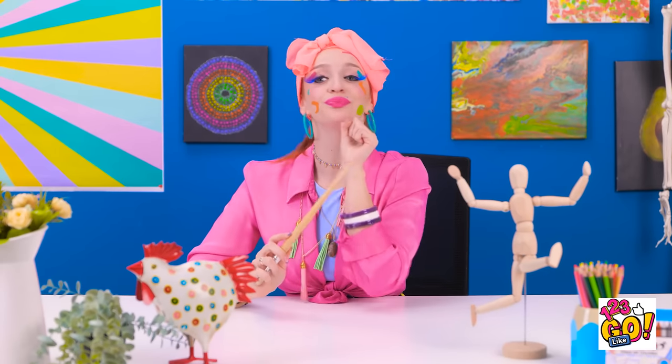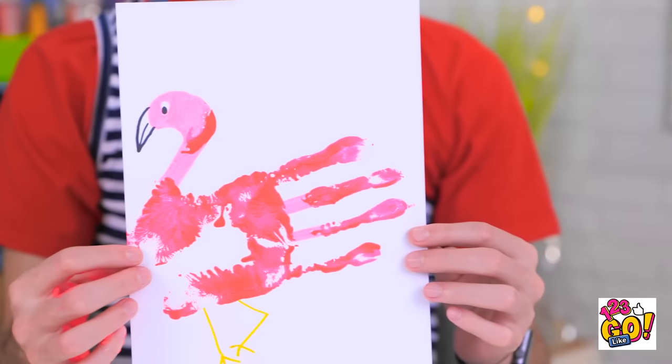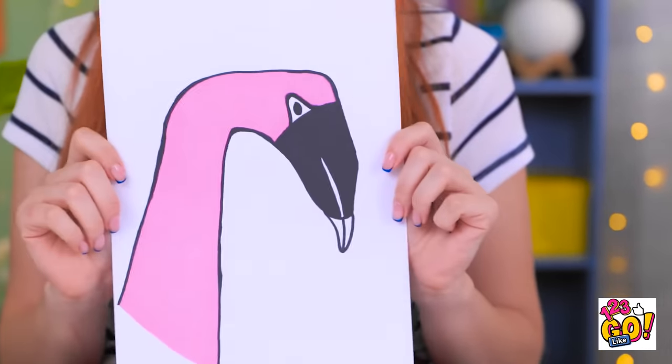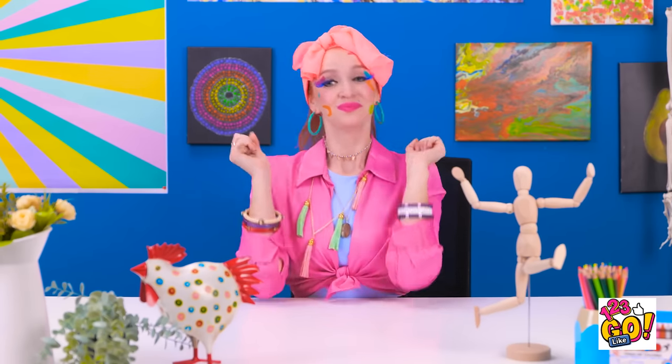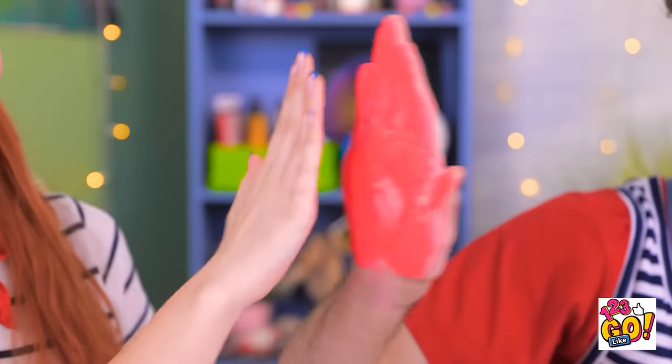All right, class. Let's see your finished projects for Flamingo. Here's my picture for Flamingo. Here's mine too, ma'am. Just like you asked. I see we have a full body drawing and a head profile. You've both done an excellent job! You had paint all over your hand. Yeah. Sorry about that. What do you think we'll get next?